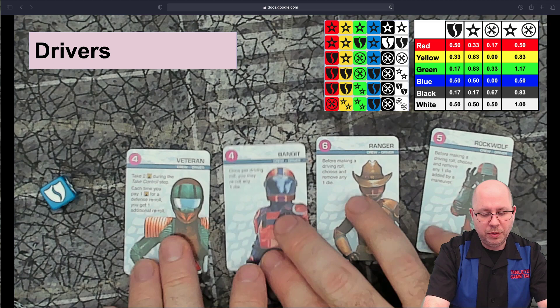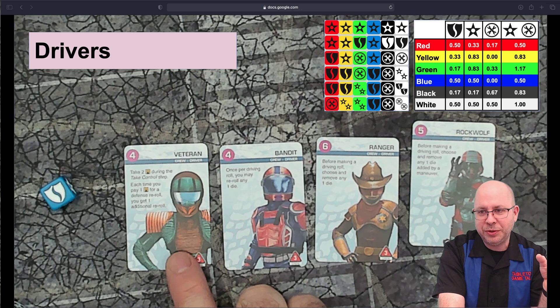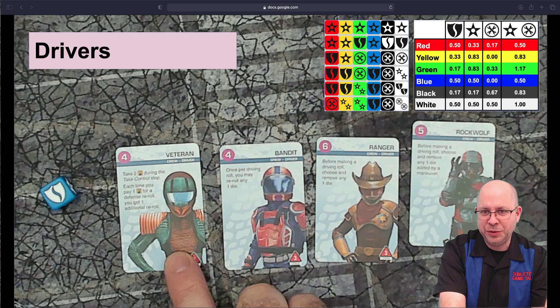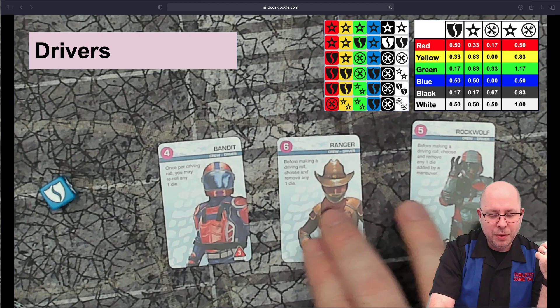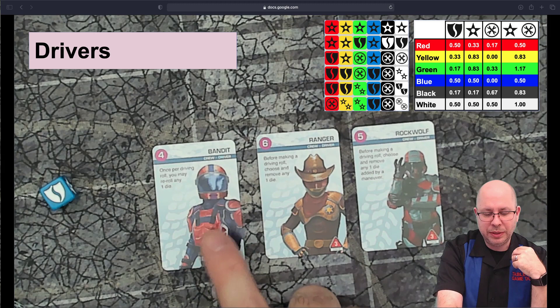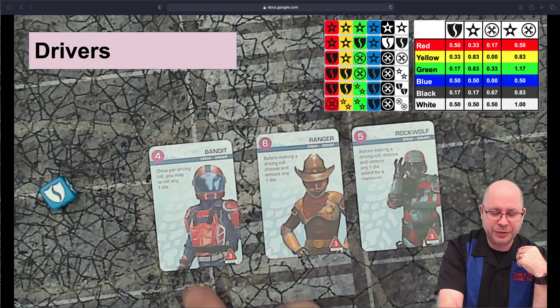Looking at higher-point drivers: the Veteran at four points takes two ace tokens during the control step, and each time you spend an ace token you get two re-rolls. Not only do you get two ace tokens off the top, you get four re-rolls for those two tokens — and any other ace tokens you have get double re-rolls. That's bonkers good. Bandit at four points lets you re-roll any one die once per driving roll, which is nice for removing tire damage, but if I had to choose a four-point crew, I'm still probably going with Veteran.